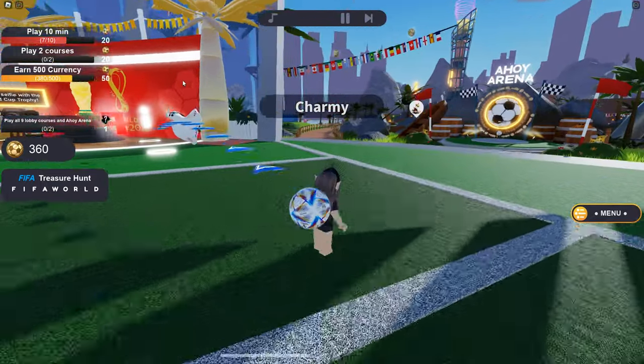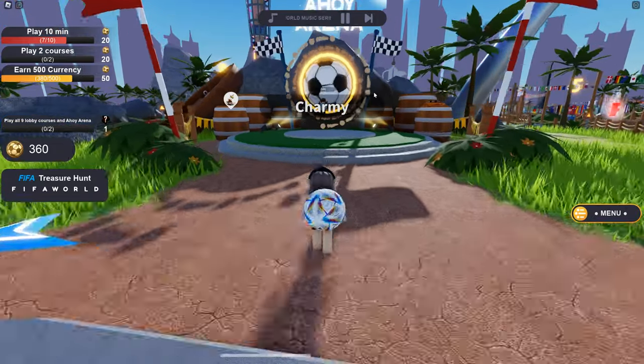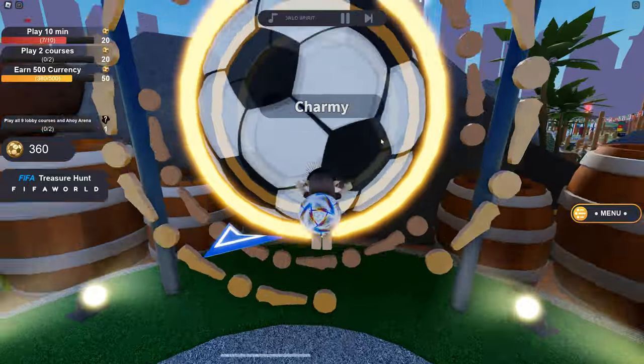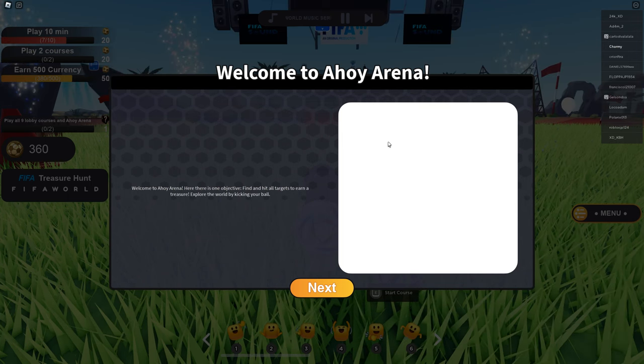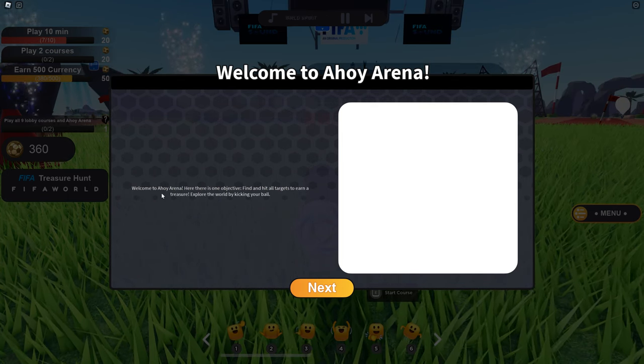Here it is — this one mascot. Okay, here's the AHA Arena. I'm sorry if I'm speaking incorrectly or something like that, just comment how to spell it. Welcome to the AHA Arena.